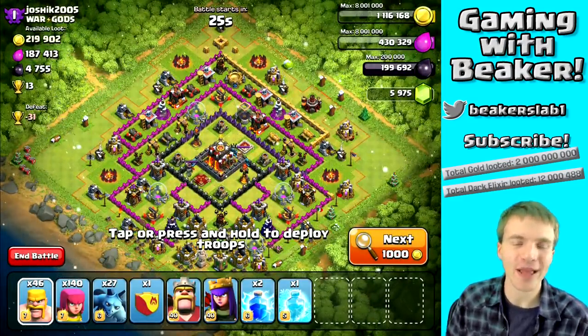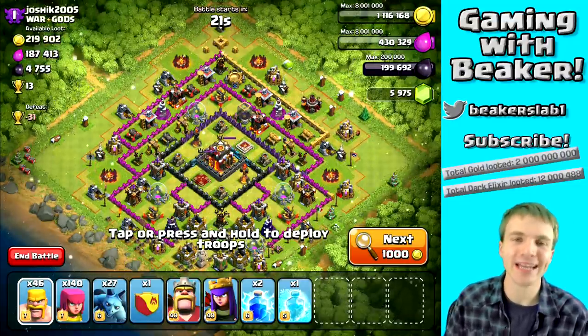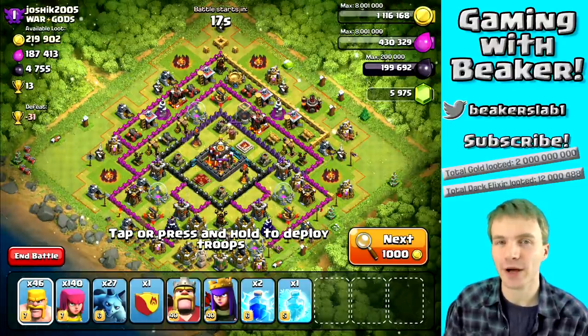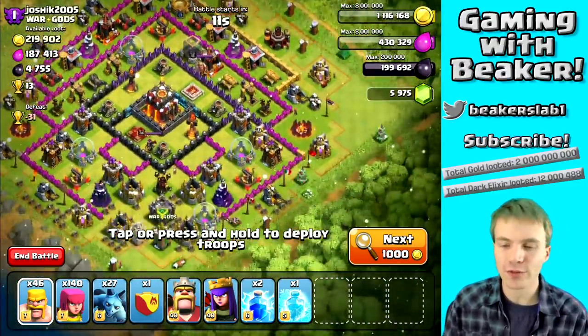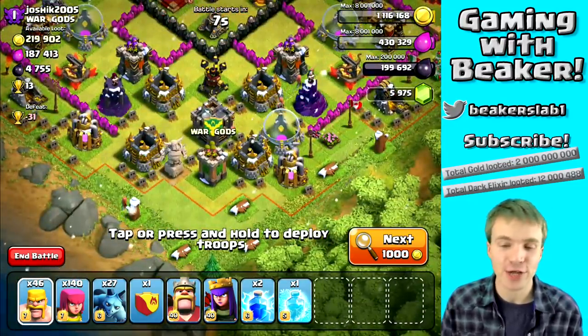Here we go — we've got a perfect raid for BAM. It could be a little more perfect but it's easy, and that's what we want. A lot of this loot is in the gold mines and elixir pumps, and the loot in the storages I can get real easy at the bottom. I won't talk too much about this raid because it's pretty much just spam troops around the edges — you guys know how to do that.